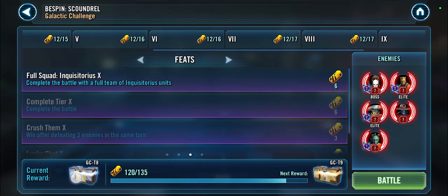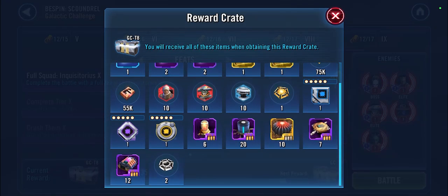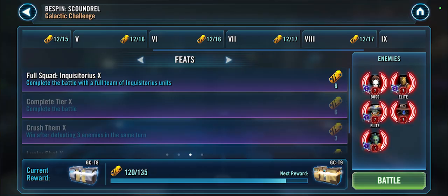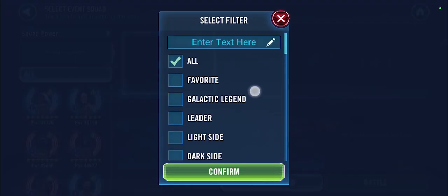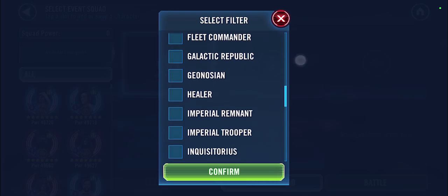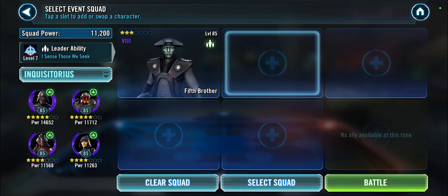This will also complete the silver crate, which gets you your two omicrons. So if you don't want to bother with inquisitors, at least you got your two omicrons — congratulations. Otherwise, give this a go. Let's head over to tier 6, which I think is the minimum you have to complete with your inquisitors to get the gold crate. Let me bring up my inquisitors — I like to go with Fifth Brother lead for some extra survivability.